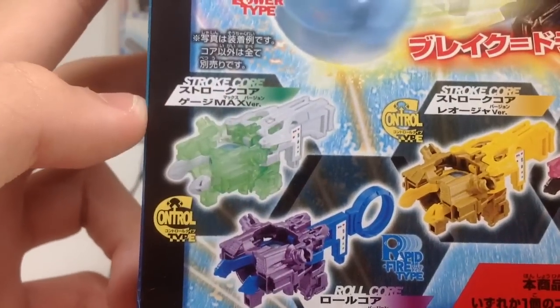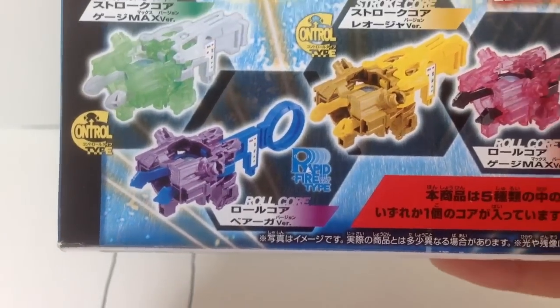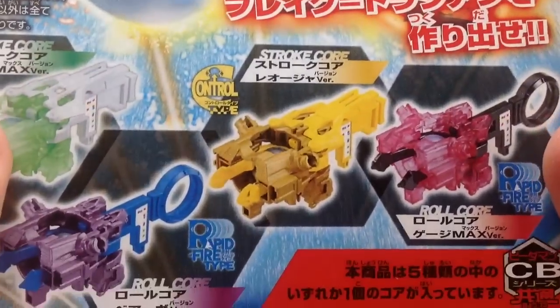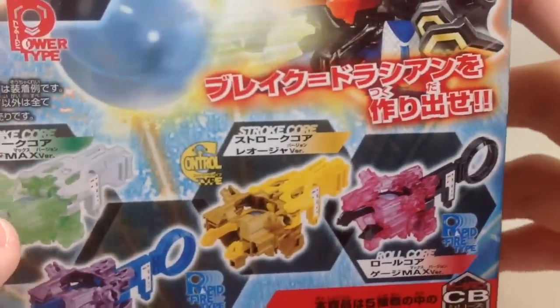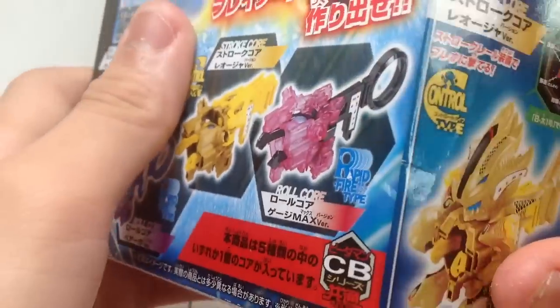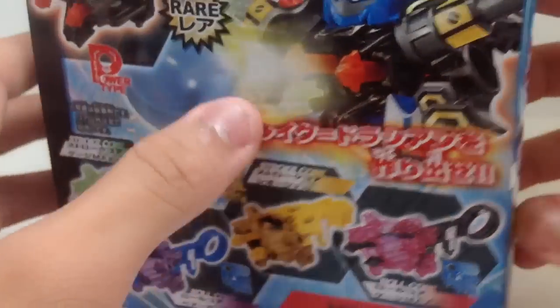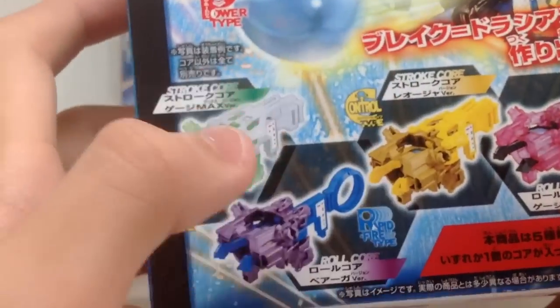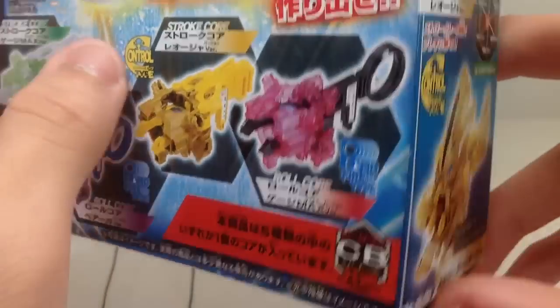Then here you got the Stroke Core, Gulch Max version; Roe Core, Birga version; Stroke Core, Lioja version; and Roe Core, Sword version — if I'm not wrong. Actually, Roe Core, Gulch Max version. So you have Rapid Fire Control, Rapid Fire Control. And some random stuff there.